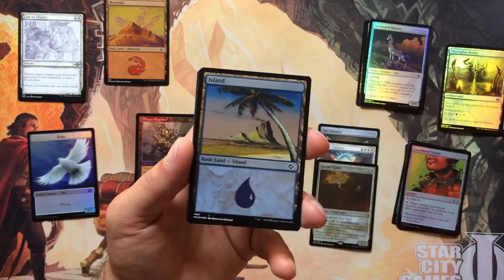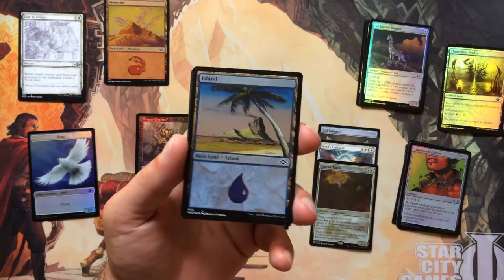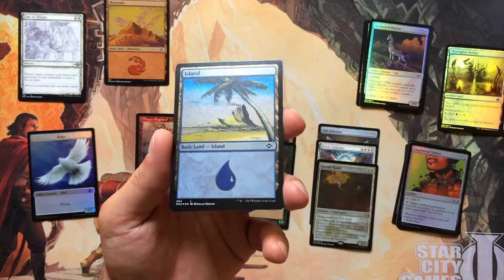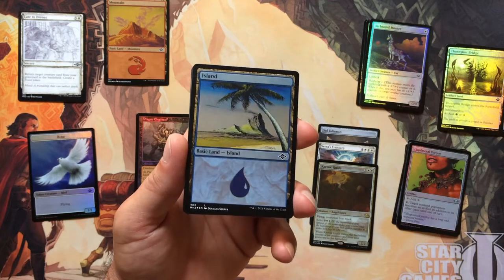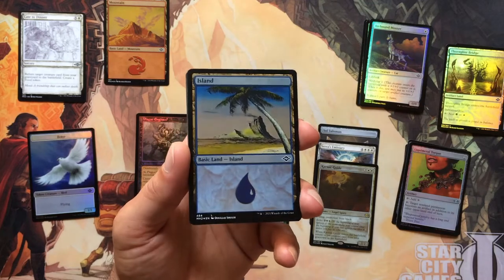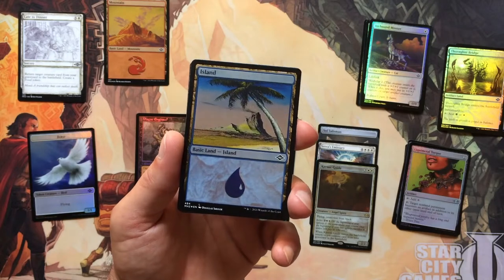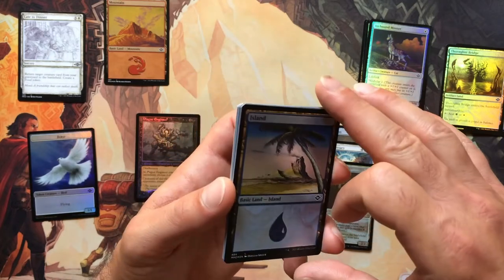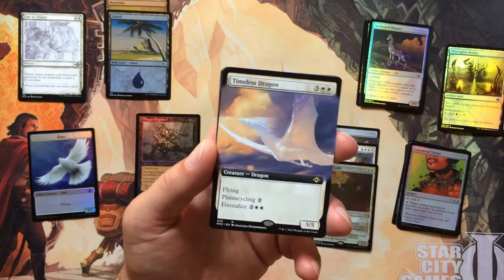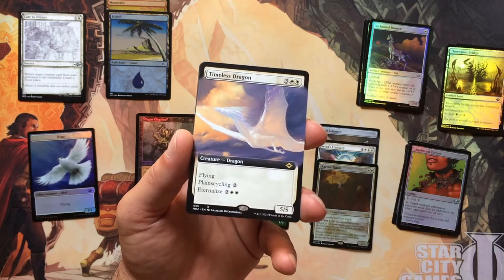We've got our Etched Foil Island. Very interested to know if these etched foils come through on camera — write down in the comments if you're able to really tell which ones are etched foil versus regular foil. They're hard to tell in real life, so really interested to know if you can see it at all on camera. We've got our first Borderless Rare: Timeless Dragon. Really pretty card, really good looking card.